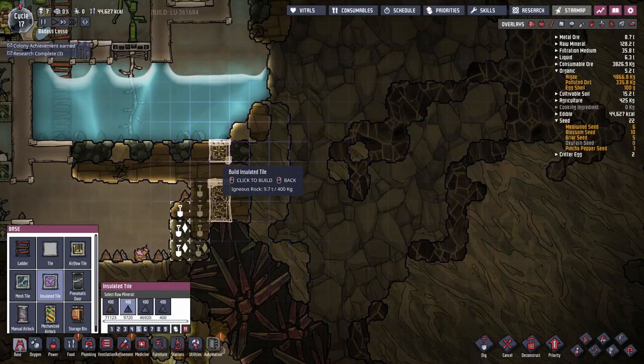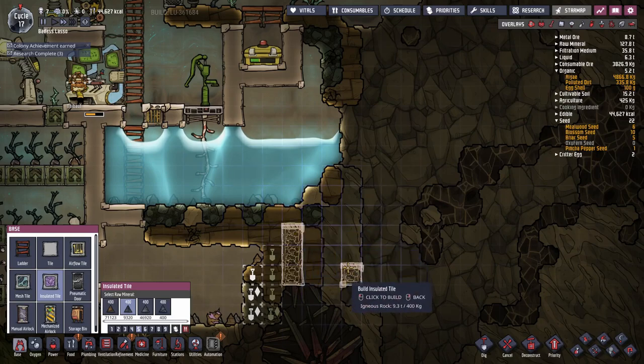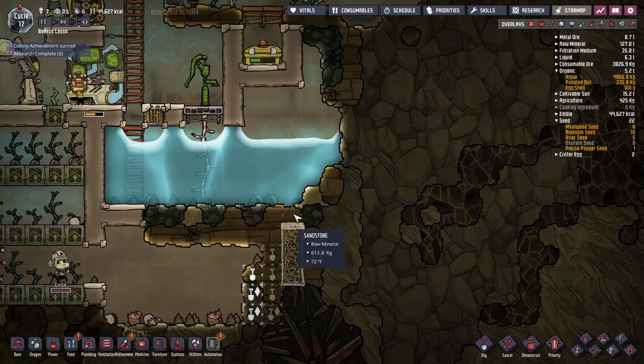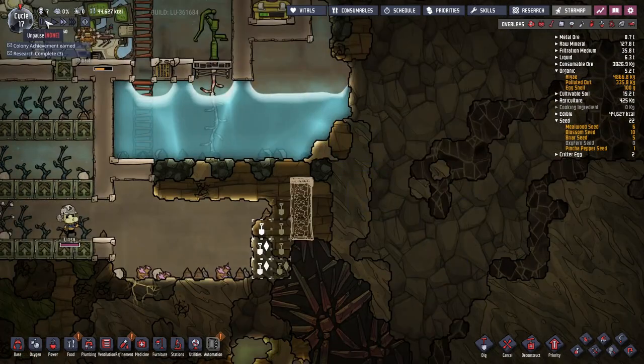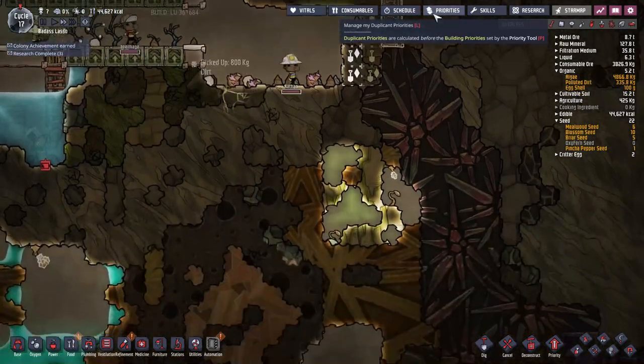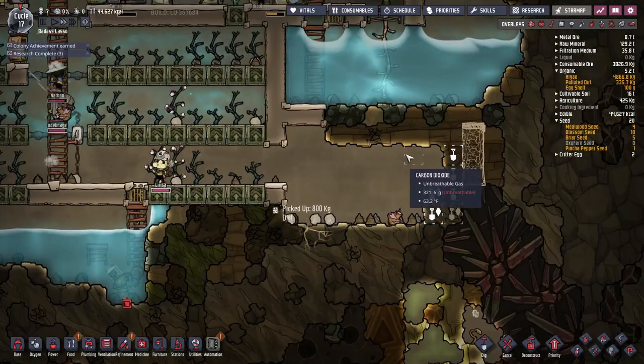We'll keep that gap up here because we kind of want that to happen, and then we'll do an insulated tile here just to keep the heat from seeping over into my water supply. We're digging down to the cold area — we want to chill that water passively.